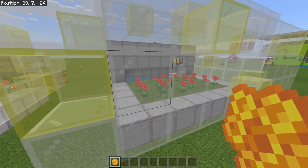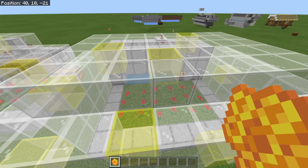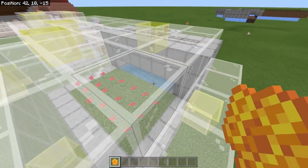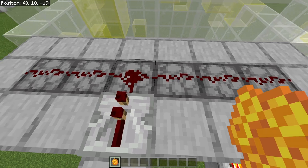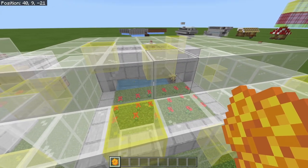We are going to be taking a look at this honeycomb farm that I built. It is super easy, very survival friendly. It only requires three hoppers — that's right, three hoppers — and a dispenser for each hive.